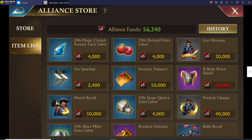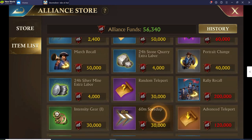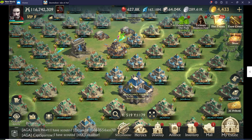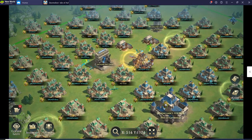In the alliance store, a fortress teleport costs 50,000 and an advanced teleport costs 120,000. You can't buy alliance teleports unless they come in packages, so members will either already have one or you buy them fortress teleports. Use advanced teleports as a last resort — I never want to waste that much alliance money on them. It's better to buy an advanced teleport than to make your members spend gold.